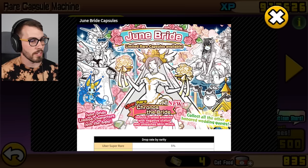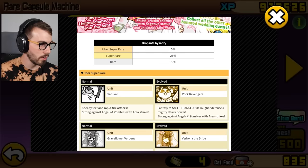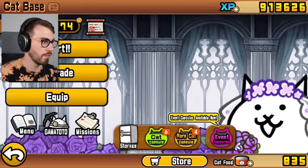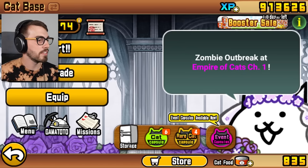Turns out my dog was eating cat food — what the heck, dog? Cat food is for cats so I can get more cats. I want Kronos the Bride — inflicts traded enemies with negative status and unleashes a mini wave. There's a 5% chance of getting an Uber, but it wouldn't be her, would it? Anyway, it's on for a little bit longer.